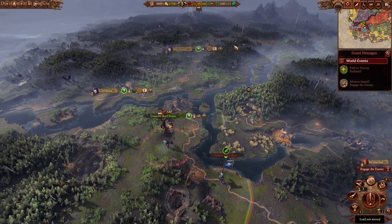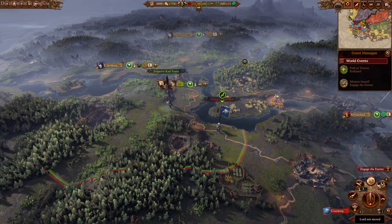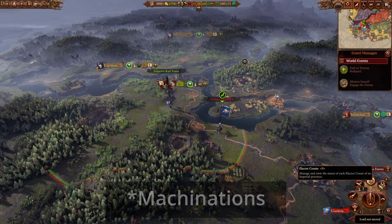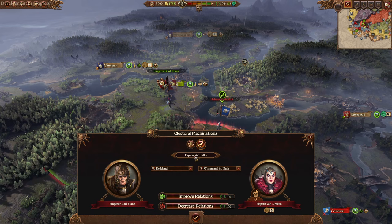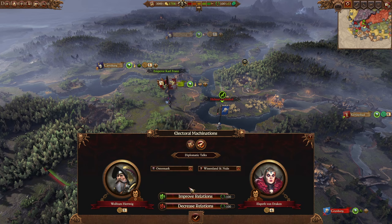Alongside that bar you'll see the old fealty icon, and prestige is still in the game — but in this rework it's less of a borderline superfluous token and more of an integral part of every phase of your campaign, used in the new electoral mechanics window. The diplomatic talks section will be immediately recognizable as a limited-scope reskinning of an old High Elf mechanic that fits well into the political world of the Empire. You can use it to improve relations with an elector count, antagonize them, or even do so between two elector counts without affecting your own relations with either.